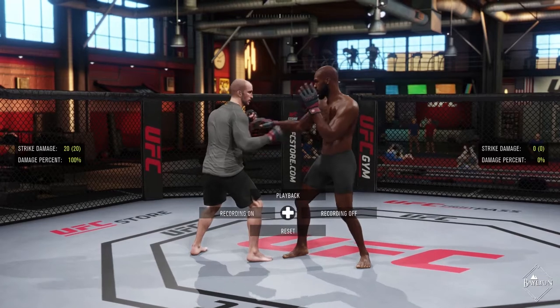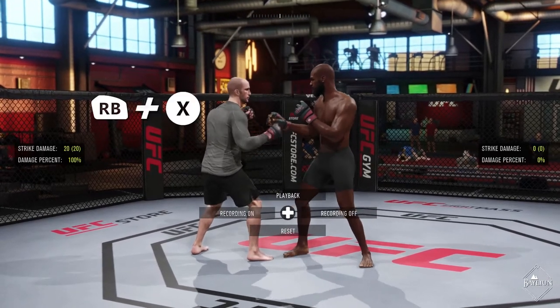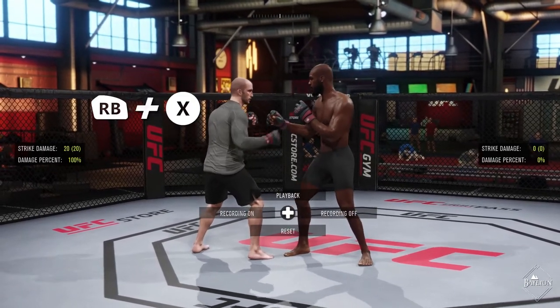To enter the clinch, press the right bumper button and either Y or X depending on whatever button is your lead hand.